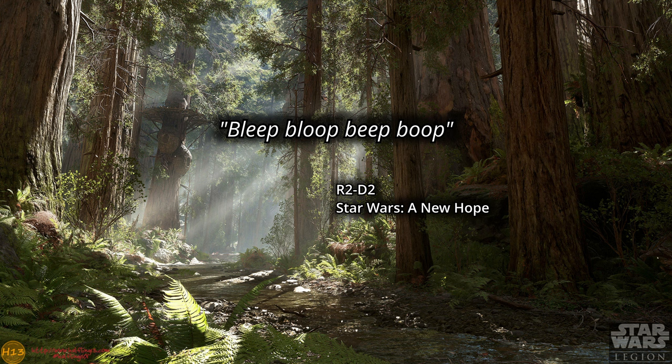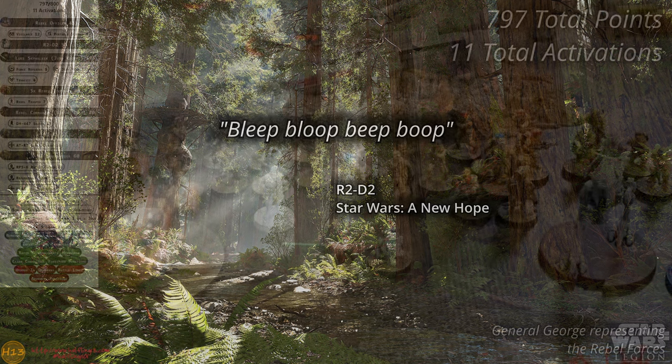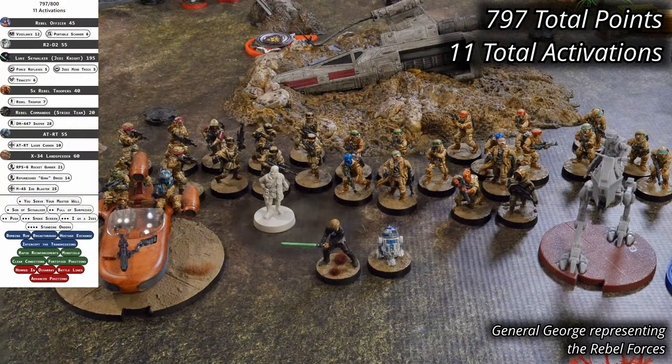In particular, the Rebel Landspeeder and R2-D2, both of which have not seen the field in many games. The Rebel Alliance is being led by a generic Rebel officer, supported by operative Luke Skywalker. They've brought R2-D2, five squads of Rebel troopers, and a Rebel commando strike team, while a single AT-RT provides some anti-armor capability. An old Landspeeder provides fast attack ability with a solid punch. The Rebels have 797 points with 11 activations, winning the bid-off for Blue Player.